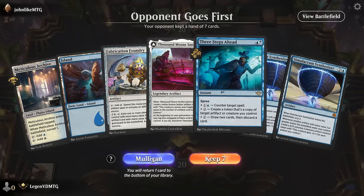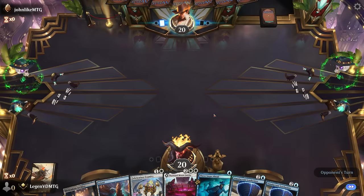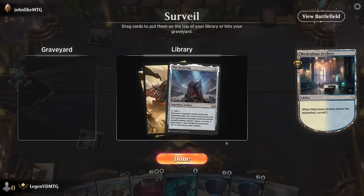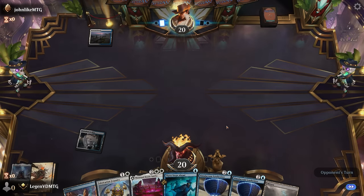On to the next one. Okay, we're on the draw and this seems keepable enough — just need to hit our land drops. Foundry ramps out a double Synthesizer. Ironcrag doesn't seem super needed — a land is probably better.